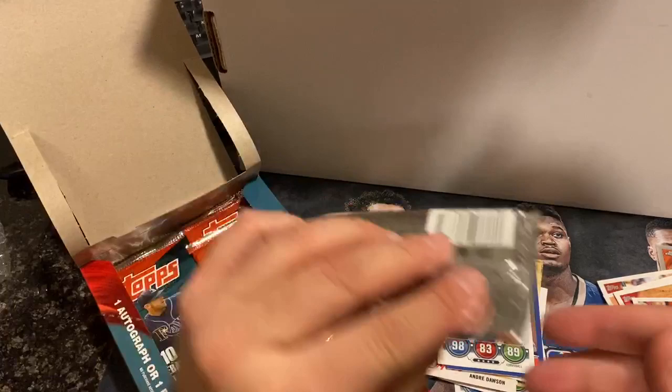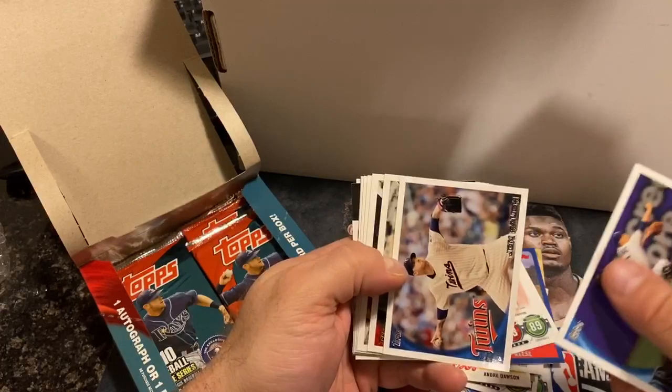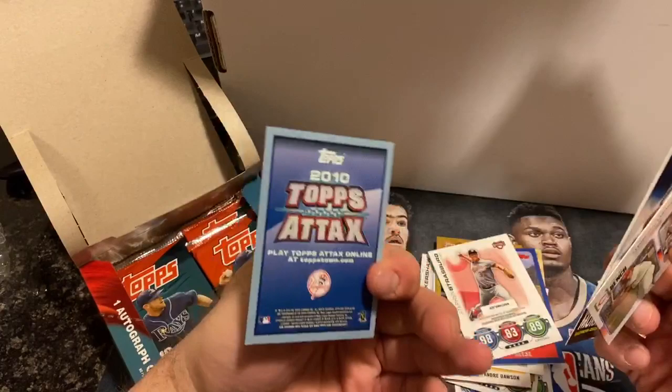Pack six doesn't want to be opened — making a mess of this one. Reed Bigniak, Matsui, Joe Mauer, Carl Crawford, Gonzalez, Daly, Johnny Bench, Buster Posey, Eddie Murray Vintage Legends, and Derek Jeter tops the pack.